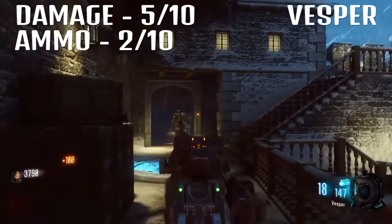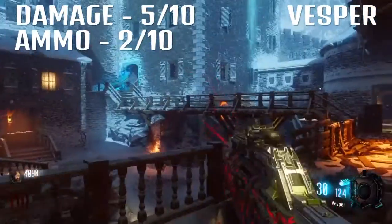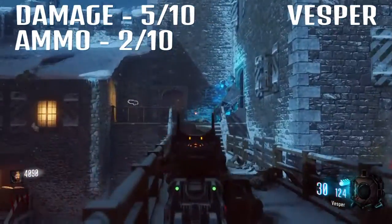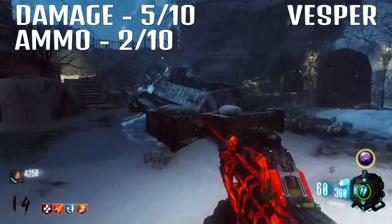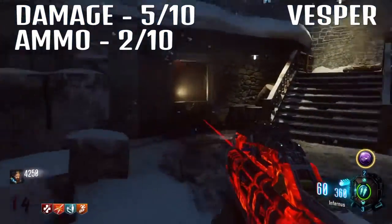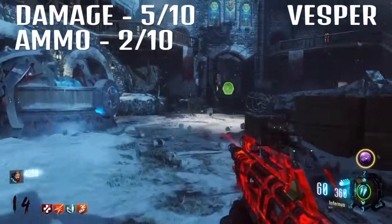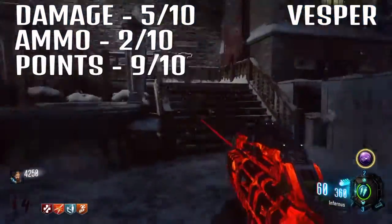Then we come on to points. Now, if you want to use a gun to get points, this is just amazing for points. Because of the low damage and super fast fire rate, the amount of points you're going to get with this thing is absolutely stupid. So for points, I'd say it's pushing very good — 9. Very good for getting points.